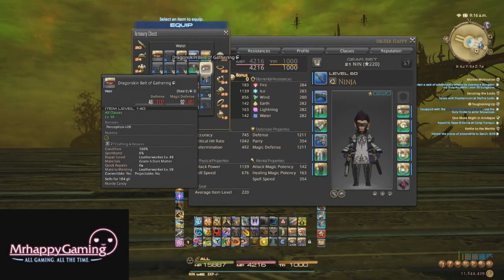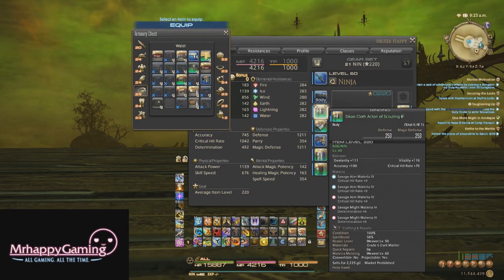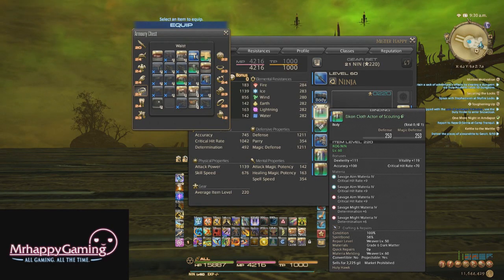Now, what can you meld in these 100% slots? Well, you can meld main stats as long as they aren't capped, as well as off stats. Now, in forbidden slots — which as you can see in crafted gear — you are able to go past the limits of slots at the cost of potentially losing the materia when you try to meld it on. In these forbidden slots, you can only meld off stats. So you can't meld things like strength, vitality, or dexterity into these forbidden slots.